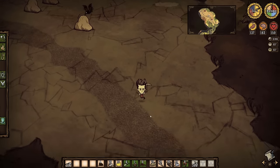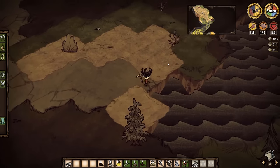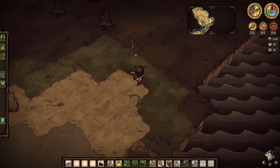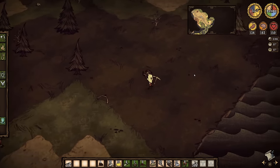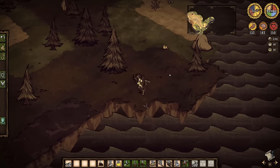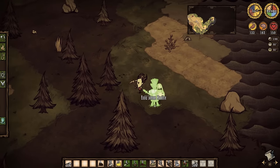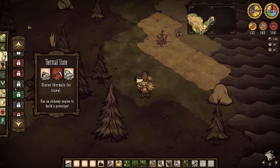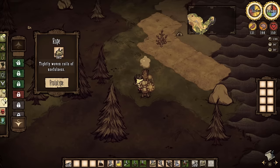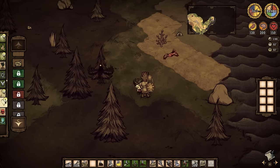Let's check in on Wilson! He's early into his second day, off to a great start gathering his critical survival materials and has been very fortunate to have found some gold already. Once you've found at least 5 gold, 16 stone, and can get additional wood as needed, it's a good idea to go ahead and make your first crafting station — the science machine. When you stand next to it, you'll be able to prototype new items and add them to your character's repertoire, and thereafter you'll be able to make them anywhere in the world as long as you have the materials on hand.